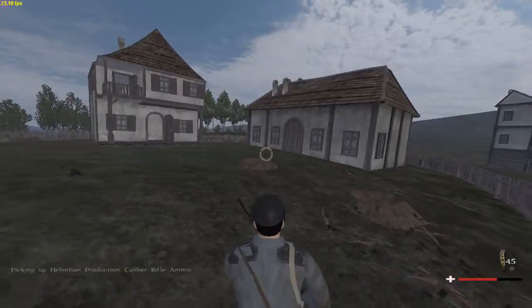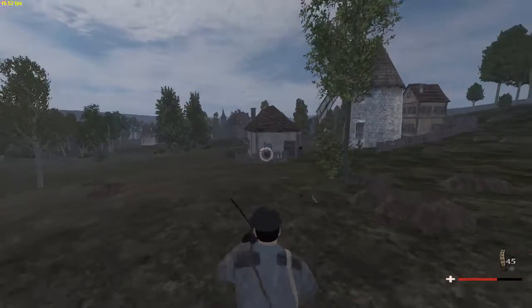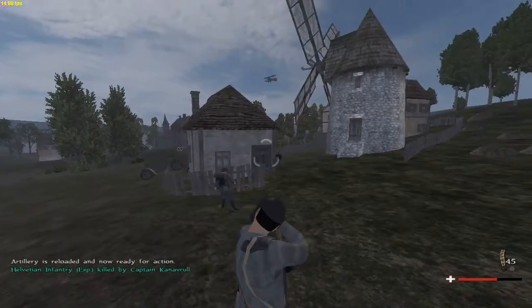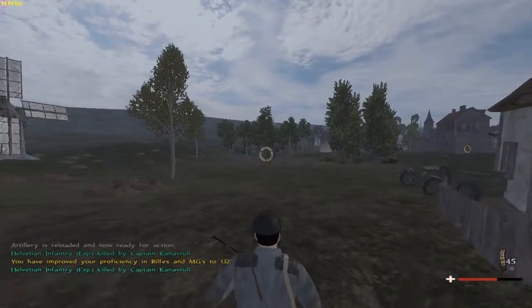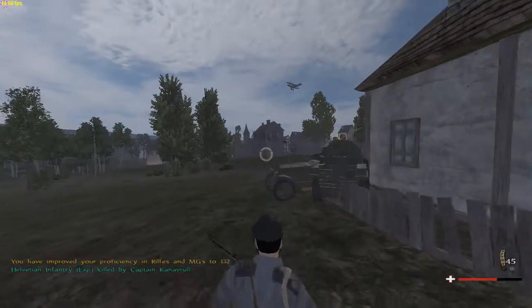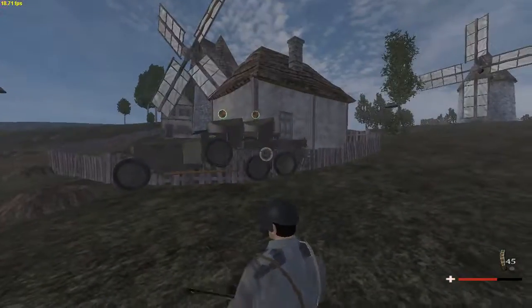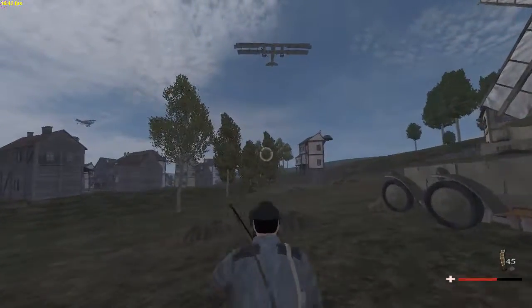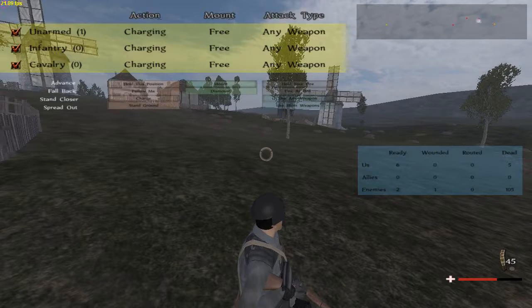I don't know what we're still waiting on to be destroyed. We got some soldiers over here. Goodbye, sorry guys. Got my Rolls Royces over here doing all the work. I want to know what is still left — enemies. There are two enemies left, it's saying. But where could they be?